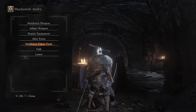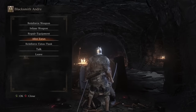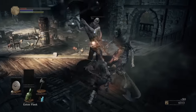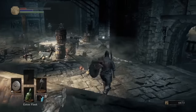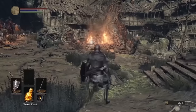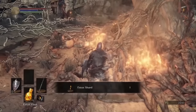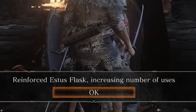Number 4: Estus Flask Shards typically aren't that hard to find, but missing them can cause big problems. Make sure not to miss these first two found early in the game. The first is in the workshop area on the anvil near where you found one of the Titanite Shards. The next is in the Undead Settlement and is the subject of a giant mob's attention near the beginning of the area. Pick them up and deliver them to Andre to earn an extra Estus Flask.